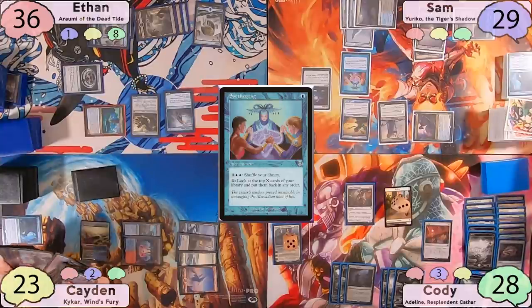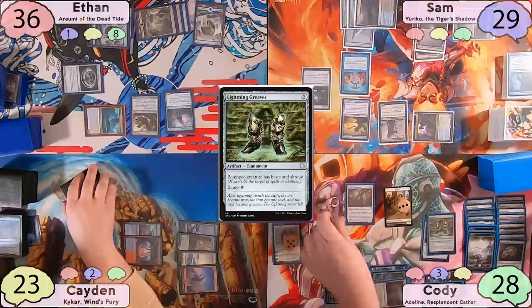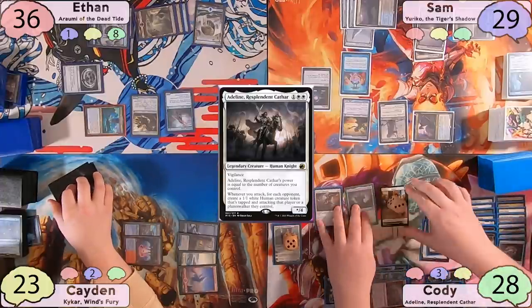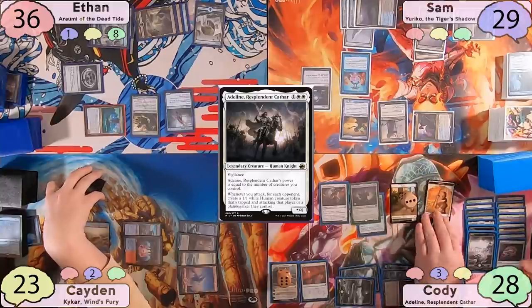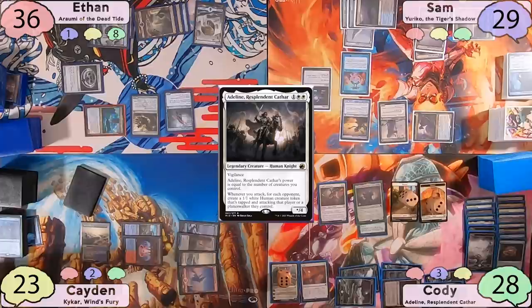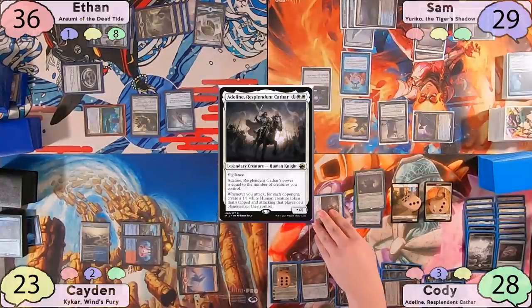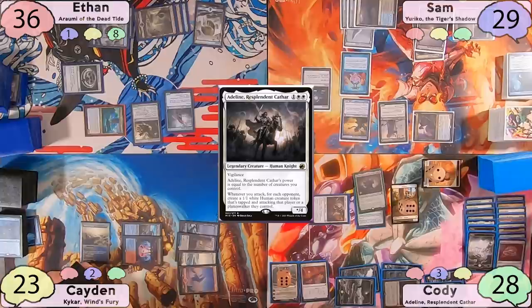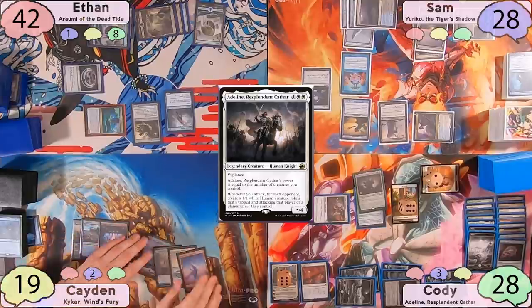Land Tax triggers on Cody's upkeep, getting him 3 plains. He plays one as land for turn, taps for 2 and casts Lightning Greaves, then taps for 5 and casts Adeline, moving the Greaves over to her. He upticks Elspeth to make 3 more 1-1s, and moves to combat, swinging Cathar Commando at Caden. Adeline makes 3 1-1s tapped and attacking each opponent. Caden and Sam don't block, and Ethan blocks with his Wormcoil, gaining 6 life. Caden takes 4 and Sam takes 1.